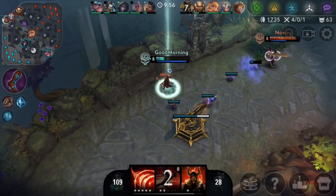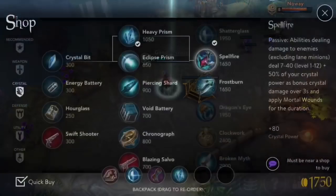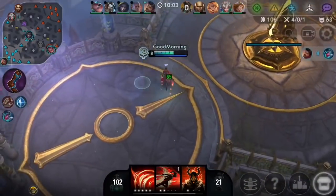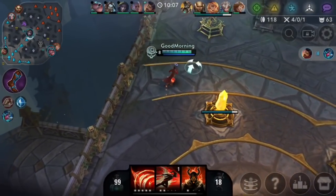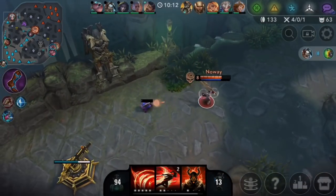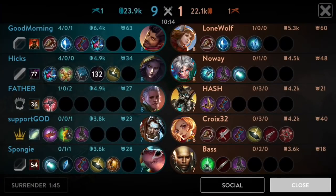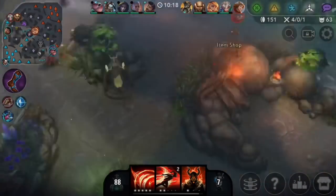Oh wait, that turret hit me. I'm fine, I can just dash away — oh they had to use fountain too. That's a good trade I guess, they used their fountain just for that. Wait, why is this dude here? Did mid and bot switch for them? I don't know. I guess they're supporting mid lane — they're playing my lane now and Gwen is going mid.